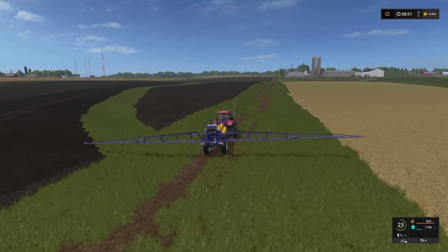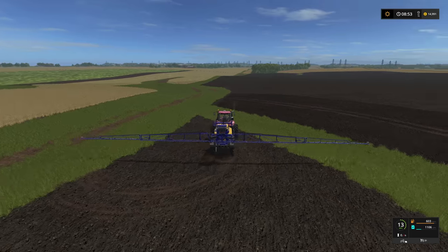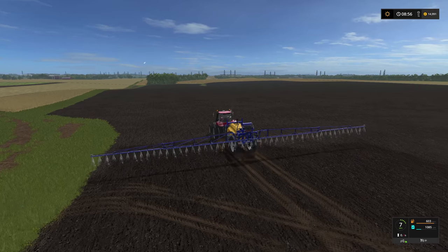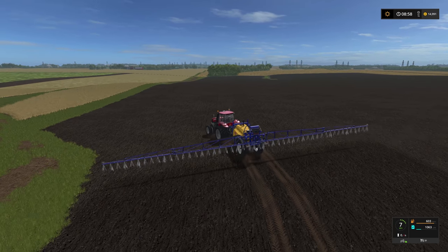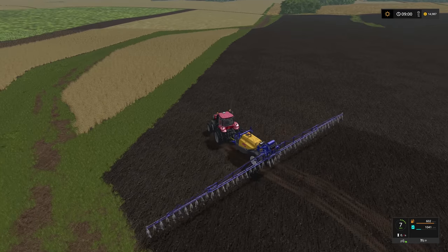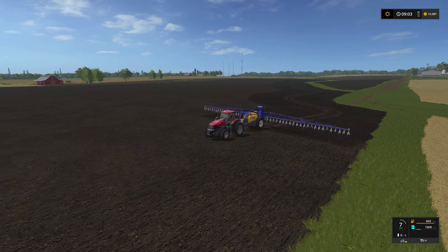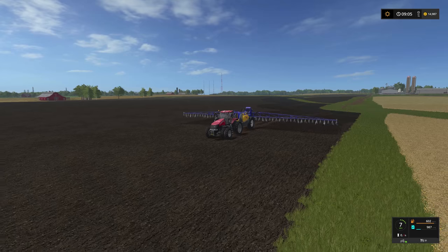When you actually spray the field, just like planting, you plant along the long rows - whatever direction the long rows are. You typically make those your long rows and your end rows along the end, what you guys call headlands. You ignore that waterway and basically plant straight through it along the long rows. You don't make headlands right along the waterway because it's all treated as one field. I'll show you how to do that in the next video.